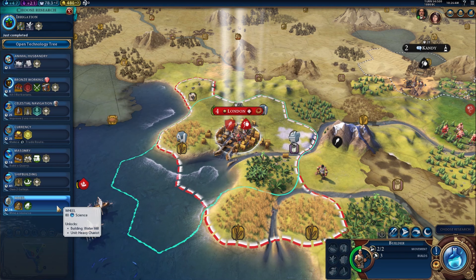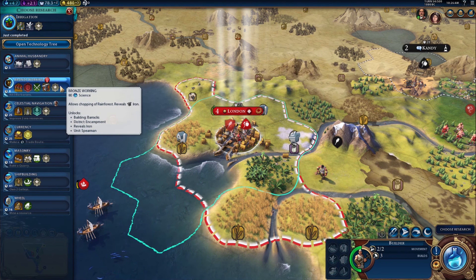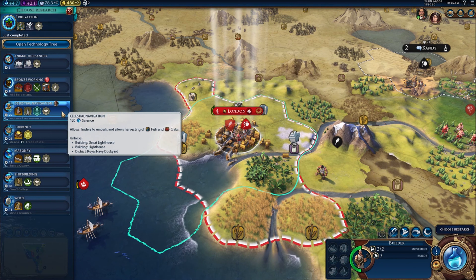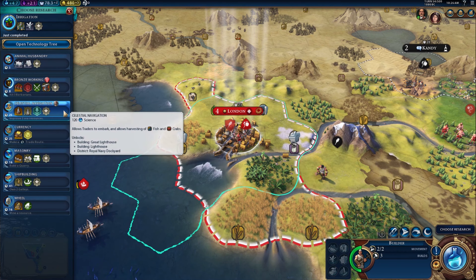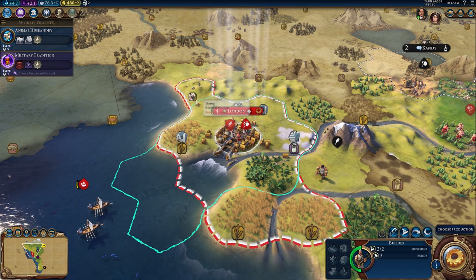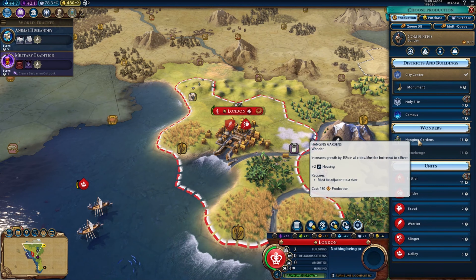Next up, what do we want to research? We could look at the wheel, but that's an expensive one and will take a while. What's the quickest? Animal husbandry — let's get that out of the way. I have got some sheep and stuff so it is usable.